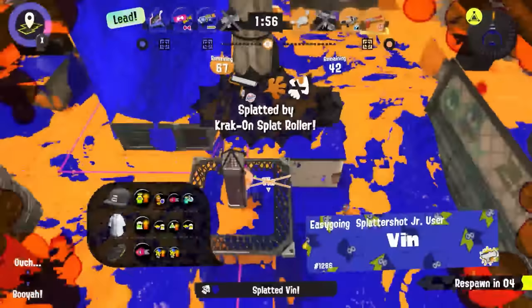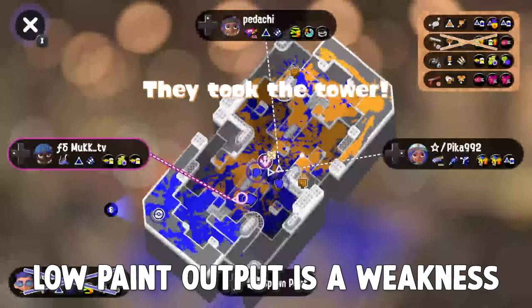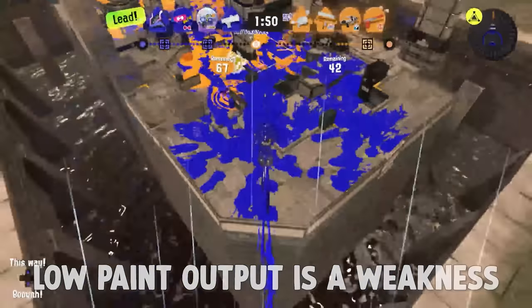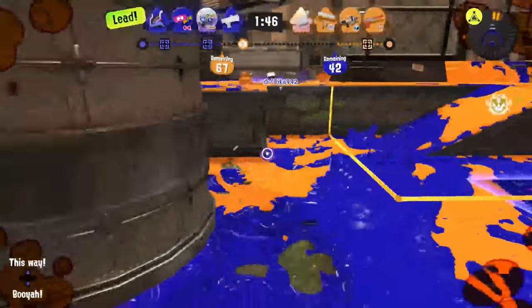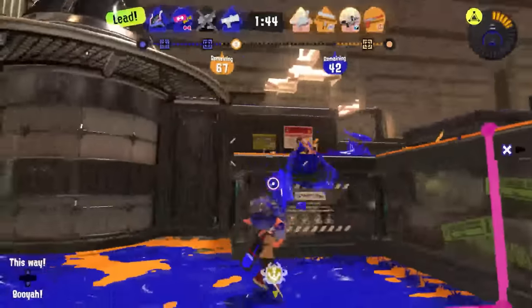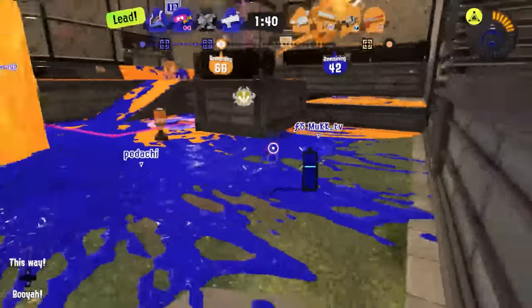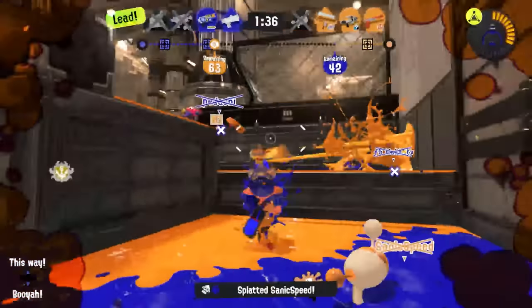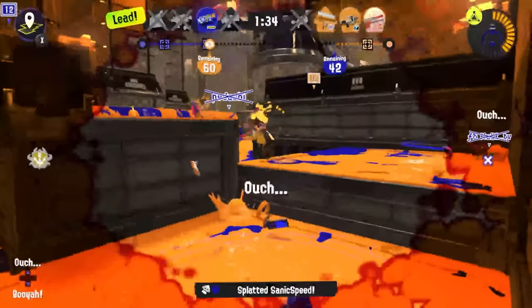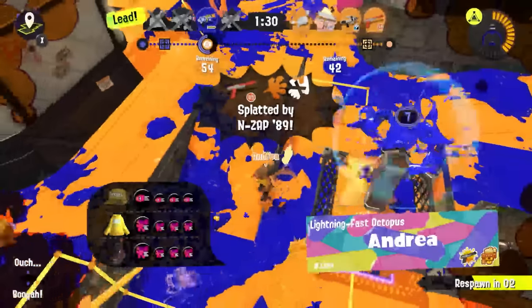Another common problem to look for on a team comp is low paint output. My typical rule is that you want no more than one weapon on a team that doesn't paint very well, especially in Splat Zones or Turf War. If the game gives you two blasters and you're a 52 Gal, your plan might have been to play aggressively, but seeing the weapon comp you've been given, it becomes more important than usual for you to take the time to paint the map, because your teammates can't do that as effectively for themselves.